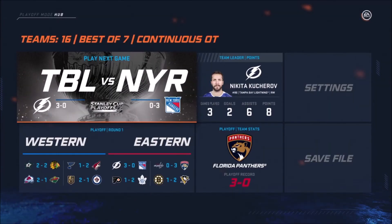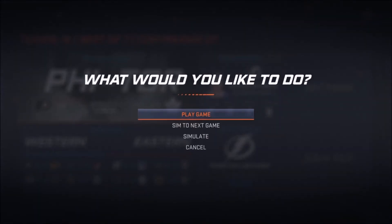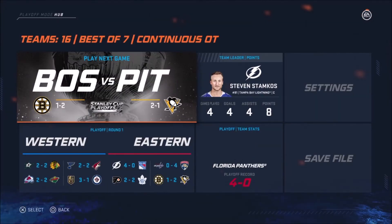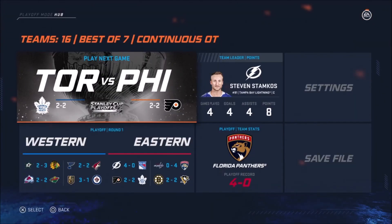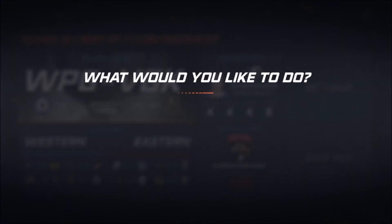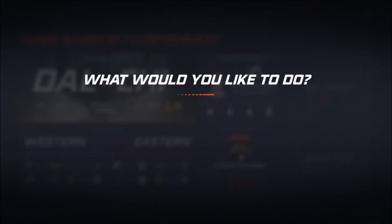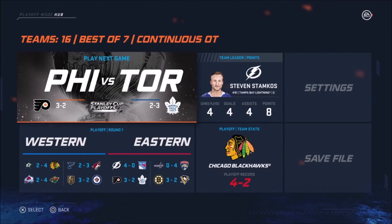We've got all game fours left. Tampa and the Rangers — will Tampa sweep New York? Yes they will. Next elimination game: Florida and Washington — Florida can sweep the Capitals, and they do. So the Florida Panthers are going to the second round. A bunch of game fives that are 2-2. Toronto and Philly, Arizona and St. Louis, Vegas and Winnipeg — Vegas can beat the Jets in 5 but they cannot. Pittsburgh and Boston. Chicago can upset Dallas in 6 — and they do. Minnesota can upset Colorado — and they do.